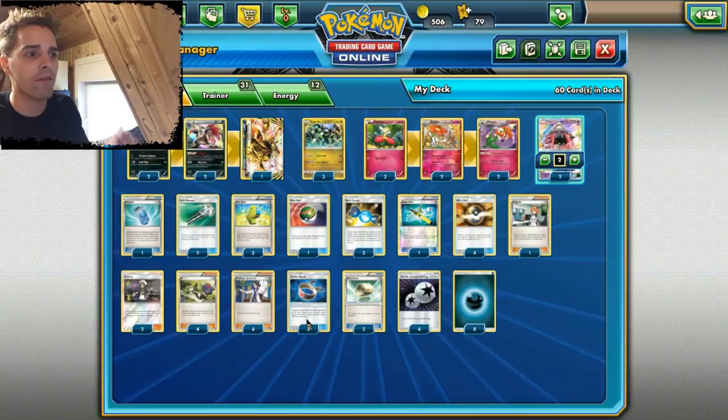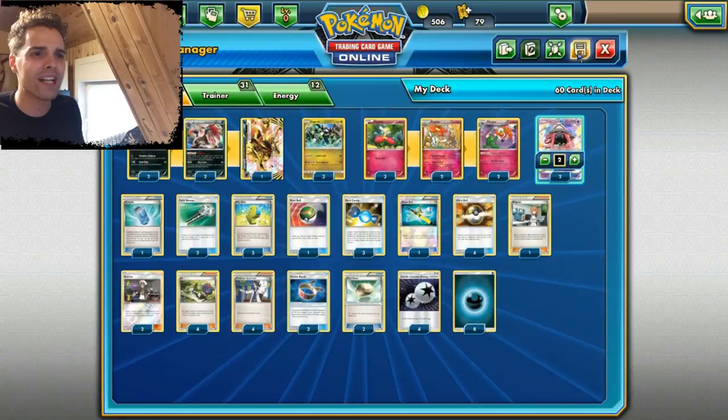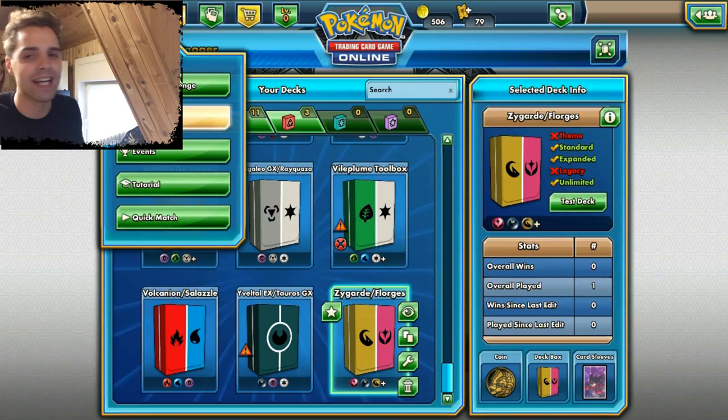For the rest it's pretty standard — two Guzma, four N, four Sycamore as always, and four Ultra Balls. So we're gonna test this deck out on TCG Online and see if it actually works out as I stated it does.